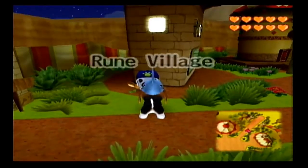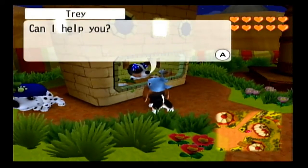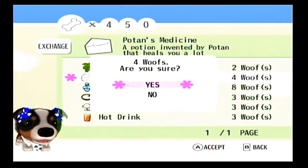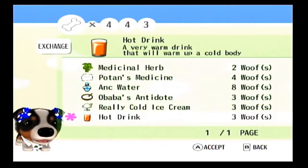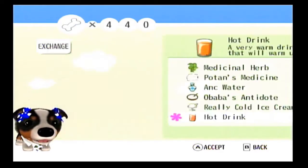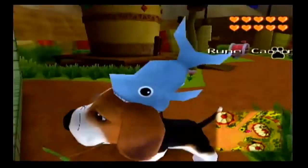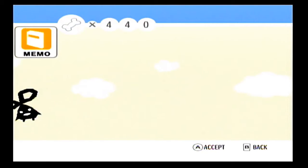Now we're going to head back to the ancient grove to find the last legendary flower petal, and that will allow us to actually sniff out the legendary flower. Before we do that, we're going to buy three items here: Potent's Medicine, which is a stronger herb, and some really cold ice cream and a hot drink. We're not going to need any of them - the only reason we're buying them is to help fill out the scent list that we got.